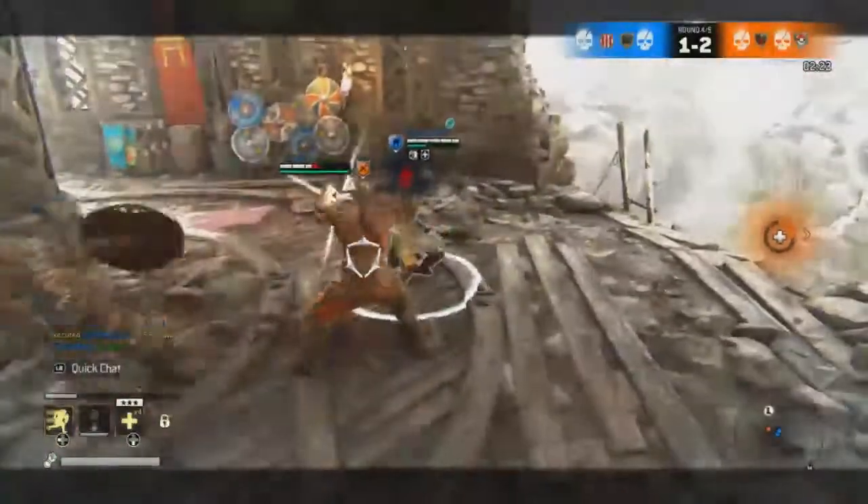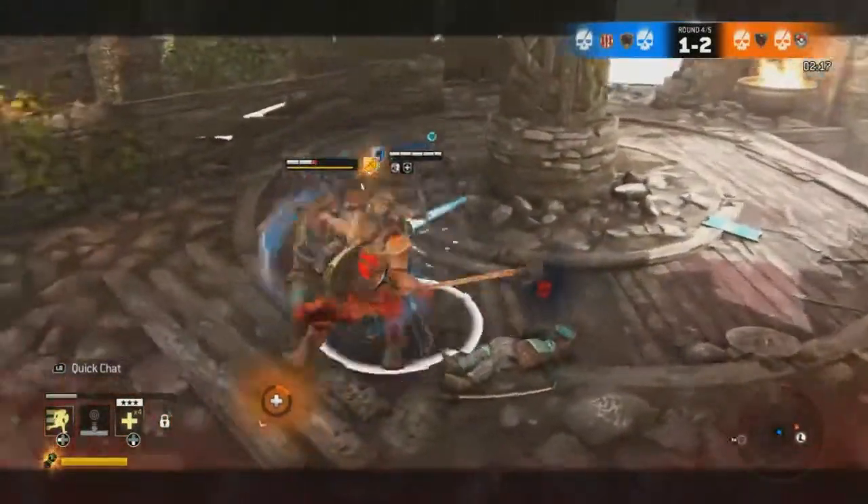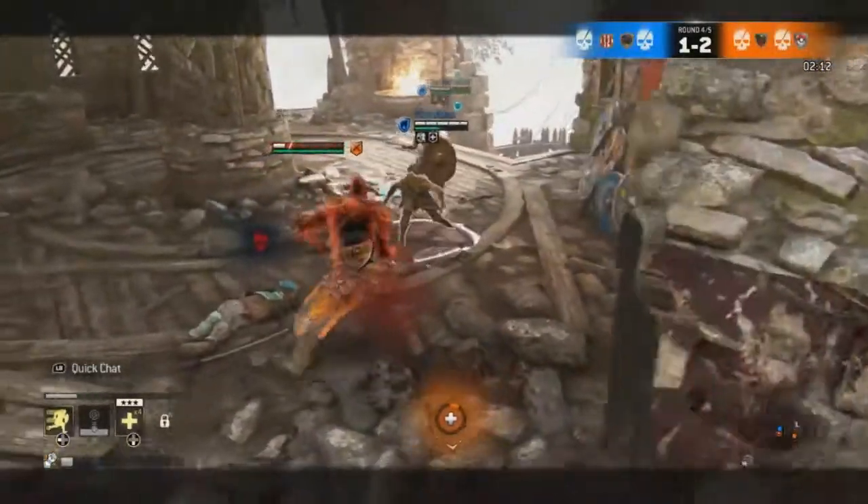Then you have the Stampede Charge, which is while you sprint and then hold X — you can basically grab your opponent and throw him off a ledge, into a wall, or knock him on the head with your knee.